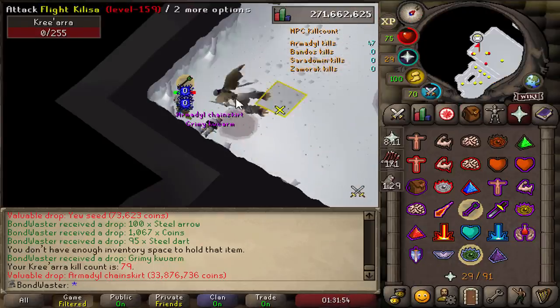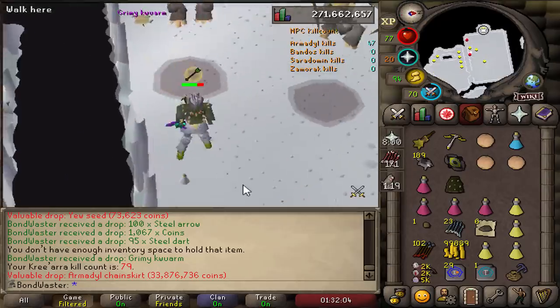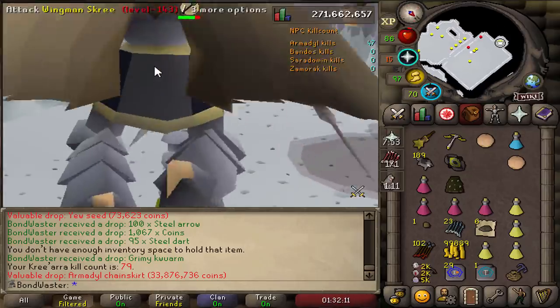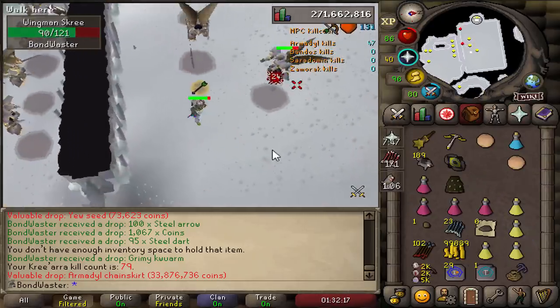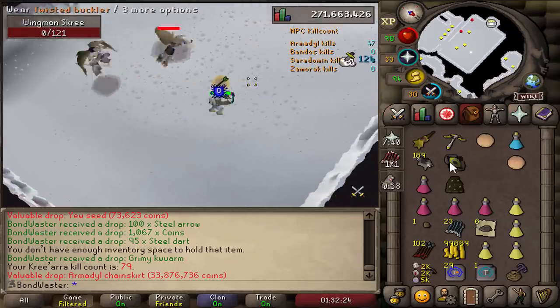Oh my god. Let's go! The first piece of armadyl — I called the wrong one again, dude. Let's go, boys! First piece of arma, one to go. 79 KC. Feels really good — that was a little bit lucky. 79 KC, I'll take that.